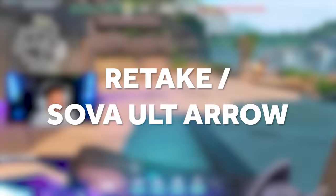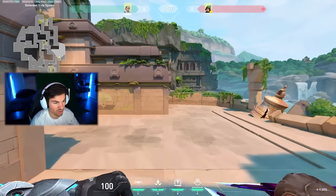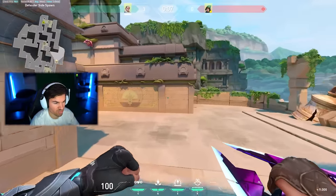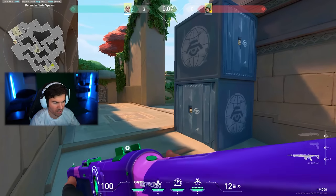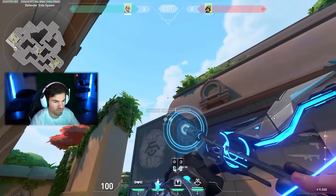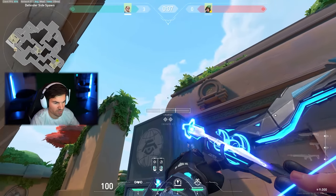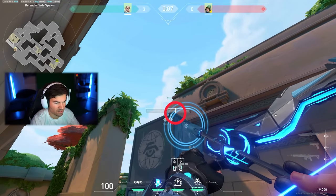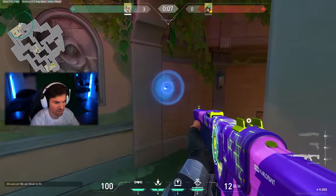When retaking with the recon dart, a lot of the time you want to use your Sova ult if you have it — that's why a lot of these recons also double up as a great recon-ult combo. Back into this wall until these two line up, then aim right above this blue thing. The second charge bar line lines up with this one — go just a few pixels to the right to clear a very nasty angle in Tree room. It hits right here on this edge and Killjoy cannot stand in there. If you have a heavy weapon, don't be afraid to use it.